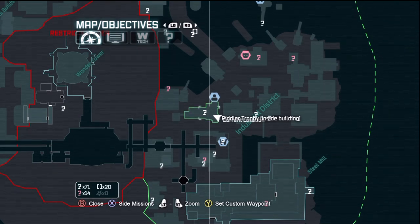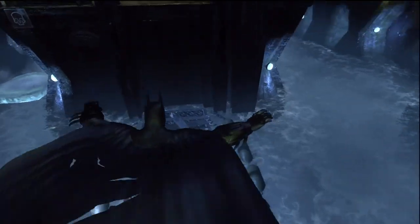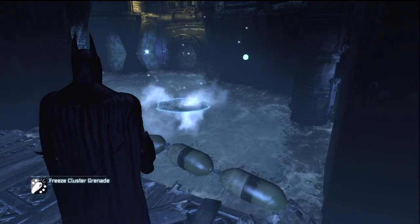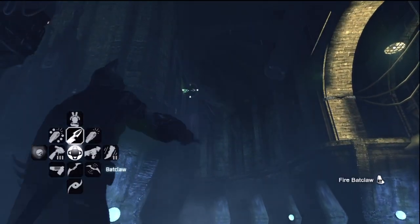Unfortunately there's no mini-map for Zsasz's hideout, but this is right when you drop down that tunnel. Go on this bridge, throw a freeze blast and hop over to the ice raft. Look to the left and you're going to see a trophy that you can grab with the bat claw.